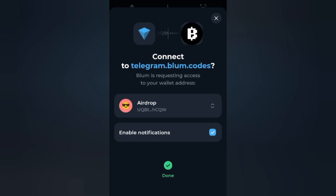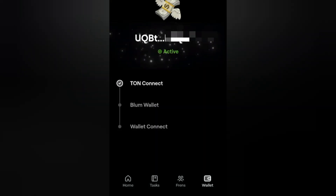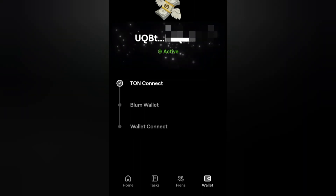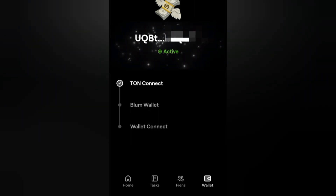I'm going to click on Connect Wallet — you can now see it connecting. Now it's done and it's automatically taking me back to Bloom. I'm noticing it says 'Ton Connect — Bloom Wallet — Wallet Connection,' so it seems like we may still be able to connect a Bloom wallet and another wallet.